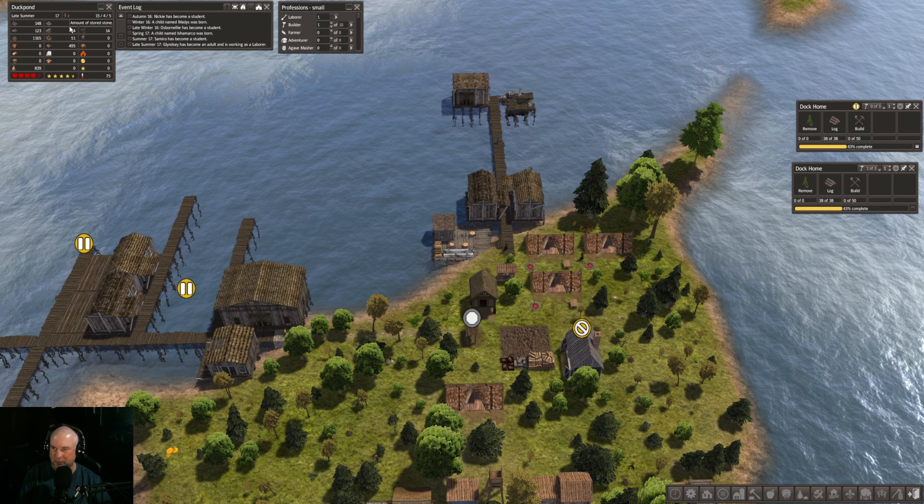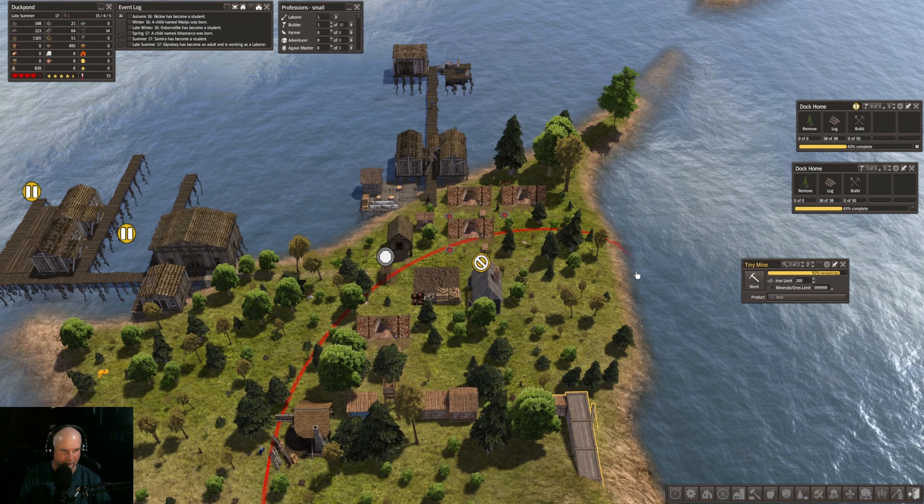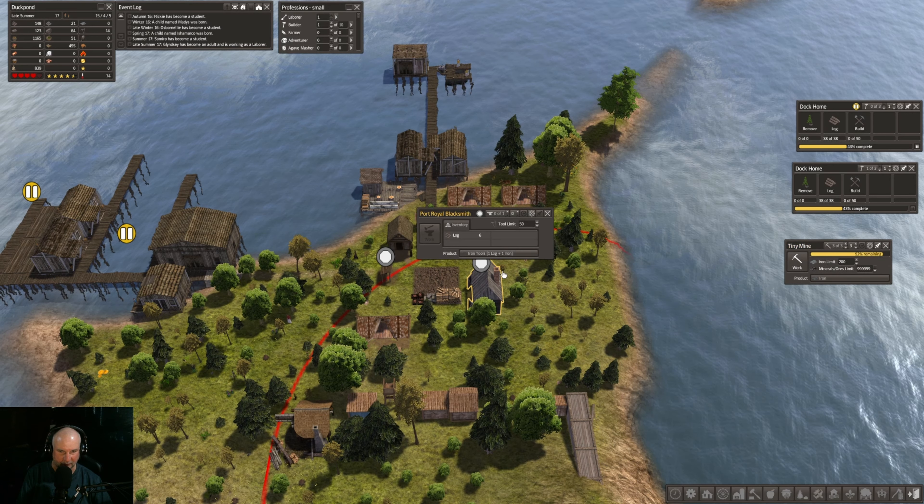We have 21 precious stone left but we have no iron, so we've got two people in the iron mine here. I think what I'll do is actually take that blacksmith out and bump the people in the iron mine up to three — let's get a bit going there.